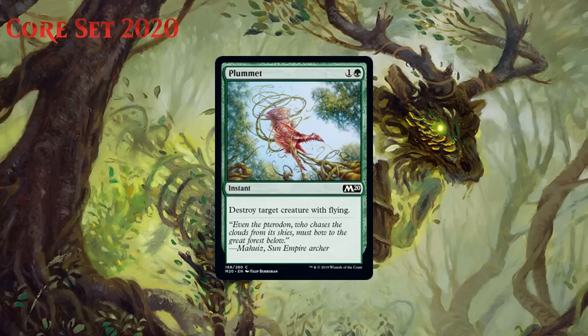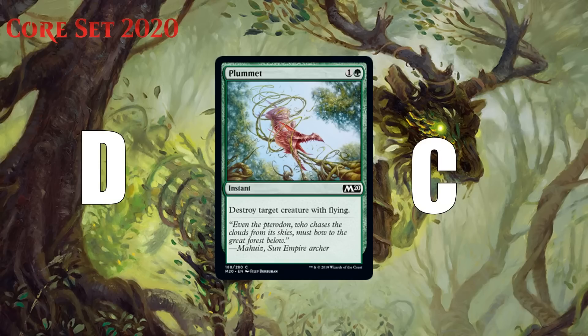Next up we have Plummet, which for one generic and a green is a common instant that says destroy target creature with flying. This is classic sideboard material. Plummet is possible as a 23rd card if you're desperate, as most people have a few targets for it at least. I think it's a D in your main deck and a solid C out of your sideboard. Some opponents will have lots of flyers.